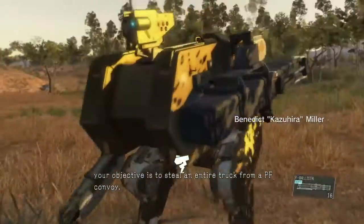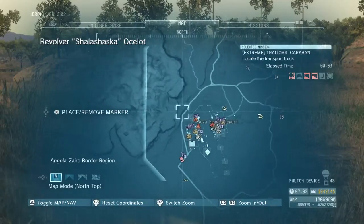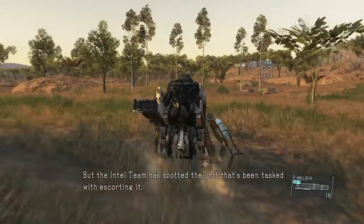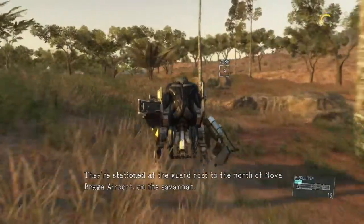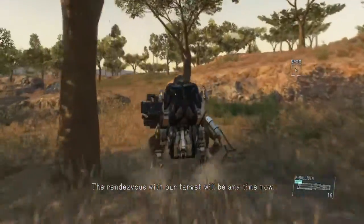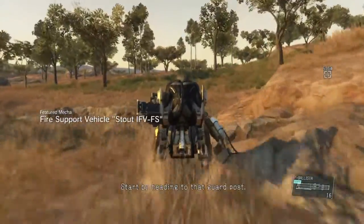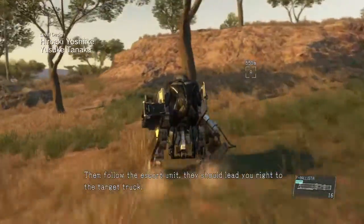Your objective is to steal an entire truck from a PF convoy. We don't have a fix on the truck we want, but the intel team has followed the unit that's been tasked with escorting it. They're stationed at the guard post to the north of Nova Braga Airport on the Savannah. The rendezvous with our target will be any time now. Start by heading to that guard post, then follow the escort unit — they should lead you right to the target truck.